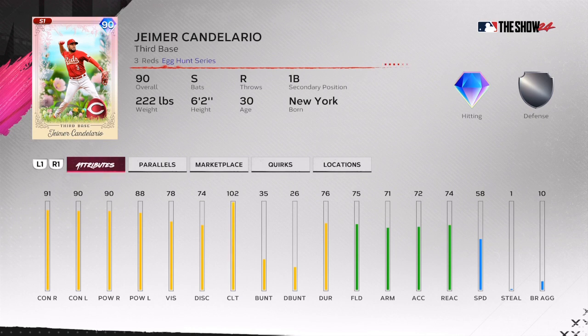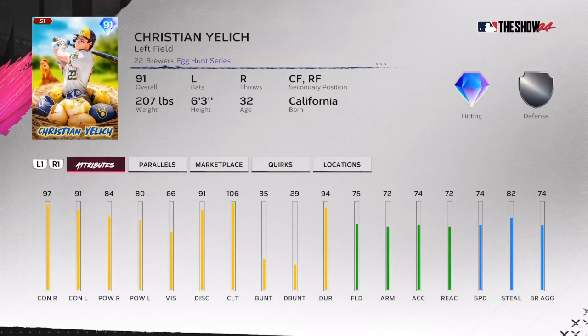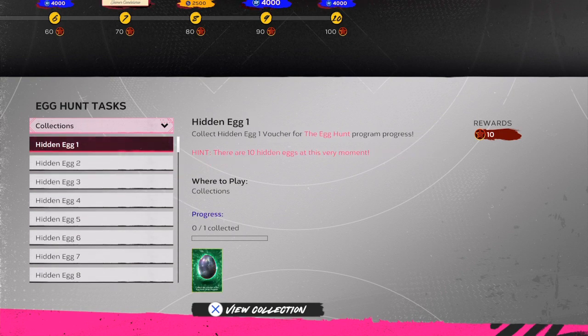Egg number one: complete moments on the main menu screen — that's before you go into Diamond Dynasty. You'll scroll down to the bottom and it's going to say moments. Egg number two: complete the boss in the number two starter showdown. There are 10 eggs total. These eggs are hidden in places throughout the game that a lot of us have already completed.